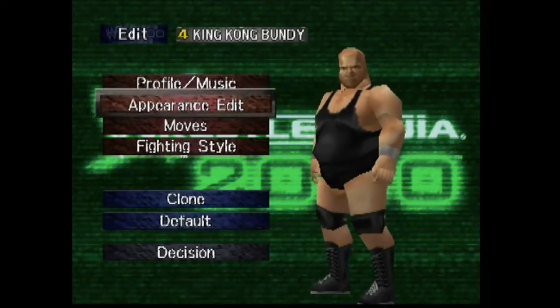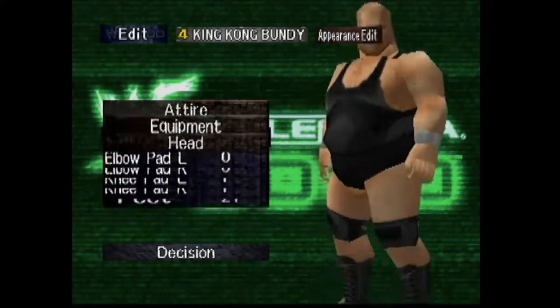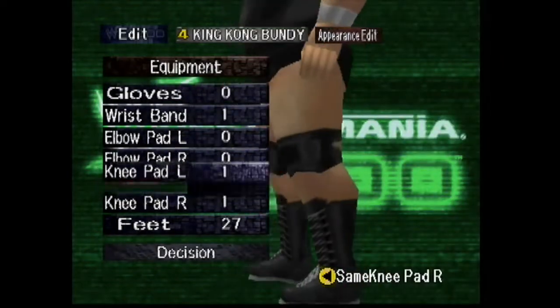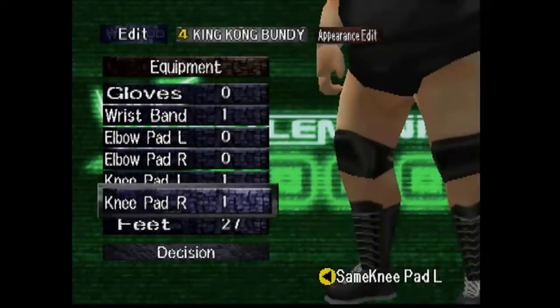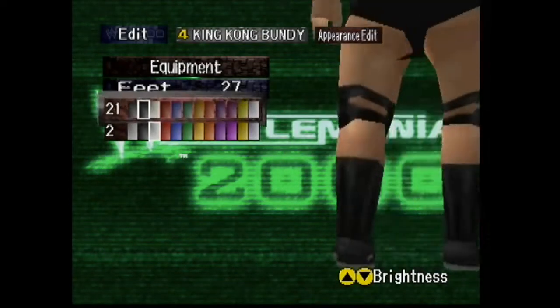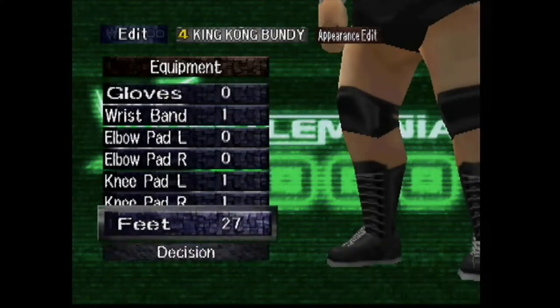Not a lot of variations here in the outfits. I wanted to make 4 different outfits and this is what you're getting — very slight alterations. The fourth outfit uses knee pad 1 again, and here is where I added the white laces. This is more so after his Survivor Series 94 look, you could say.